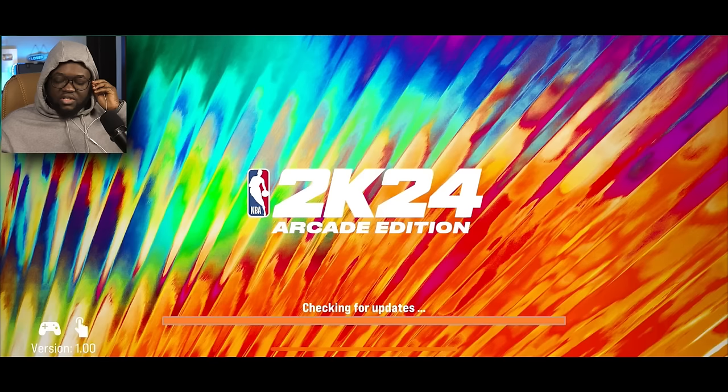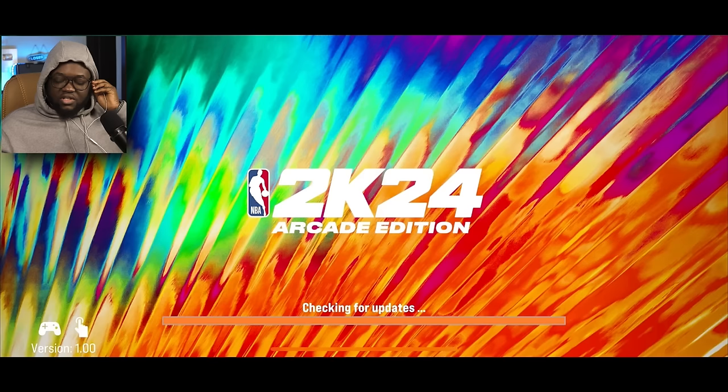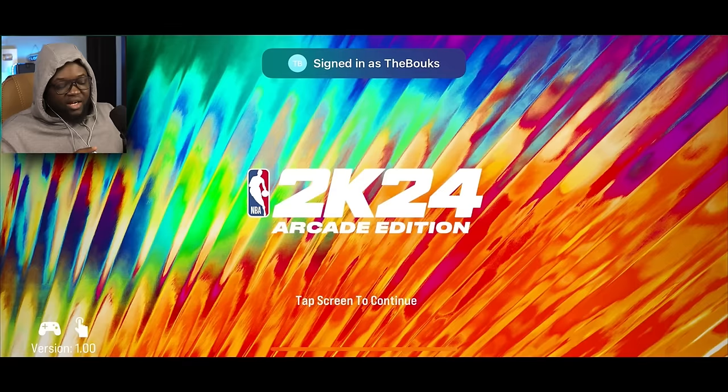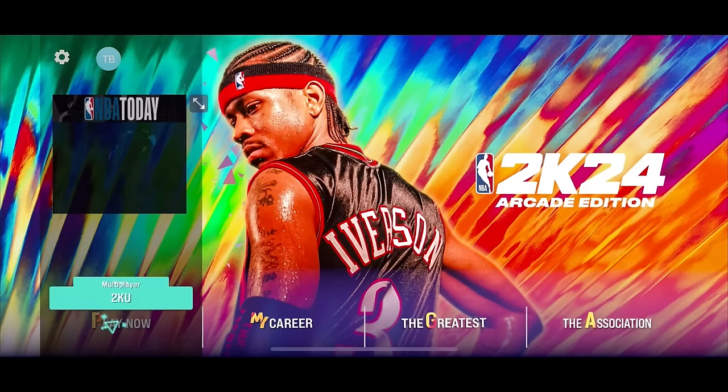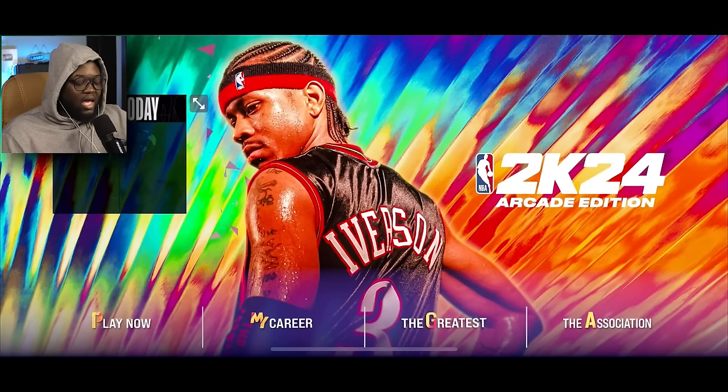First things first, I gotta show you all what the main menu is looking like. It's pretty simple, but I like it — the blending of colors is similar to last year's, and it's looking so fire. We've got Play Now, Quick Game, Blacktop, Multiplayer, 2KU, My Career, The Greatest Mode, and Association.